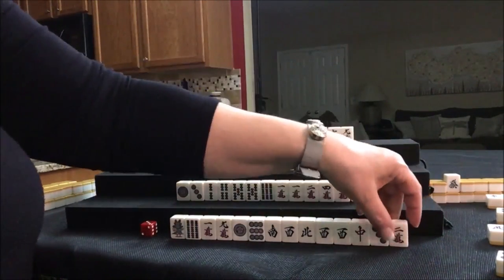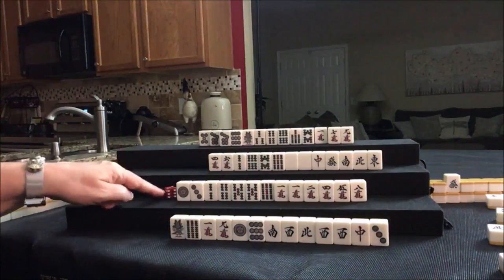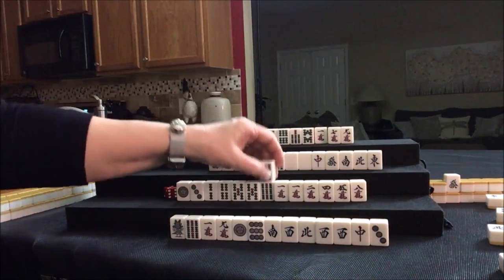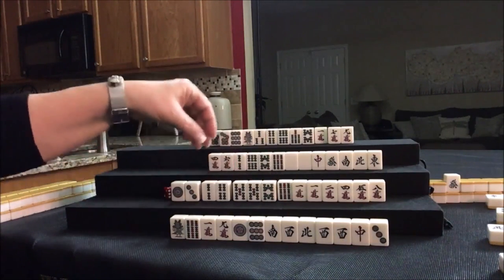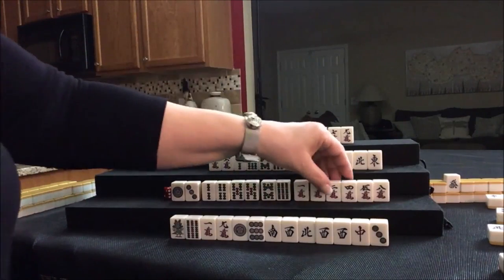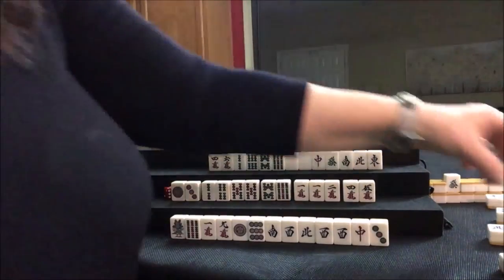Let's discard 2-crack. 8-BAM is up here; this is concealed. 8-BAM: 1, 3, 2, 4 — potential pair, potential, pair. Or 1, 2, 4, 5 isolated. Let's discard the 8-crack.